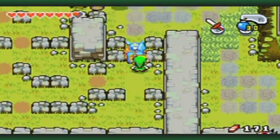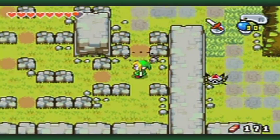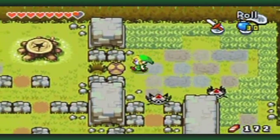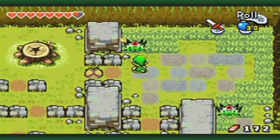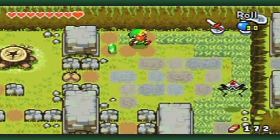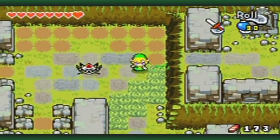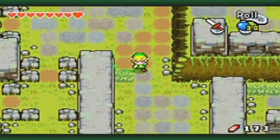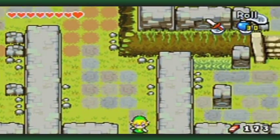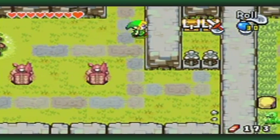I will probably end up starting to do some kinstone side quests because I don't want to start the dungeon in this part. It's going to lead to an item that will cause the kinstones to be shuffled, so I'd really rather not do that if I can help it.